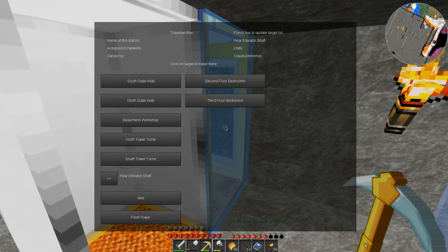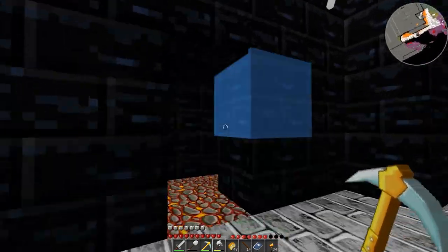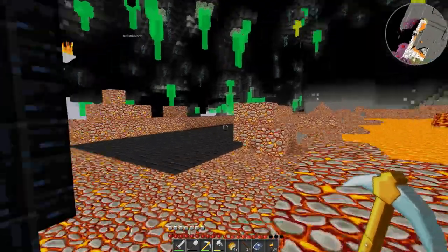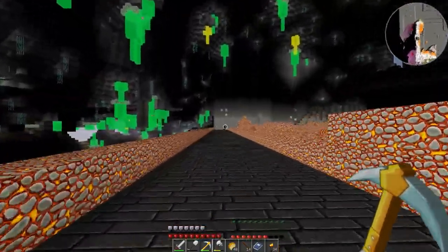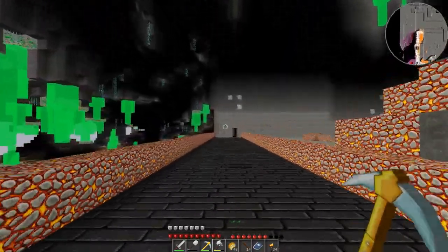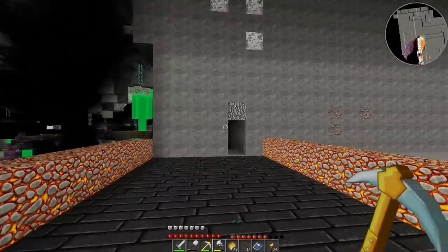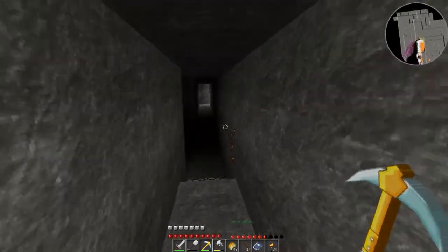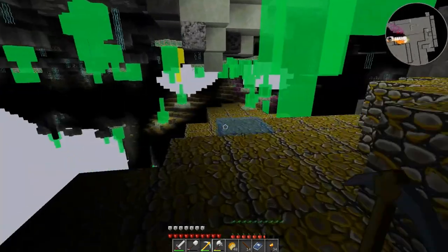Let's use the old shift jump. We want this - let's go to the front tower, because I think that gets me outside. Yes, it sure does. Alright, then I'll just run all the way down. Nice little sprint actually. And that will get me over there, which will let me get through.